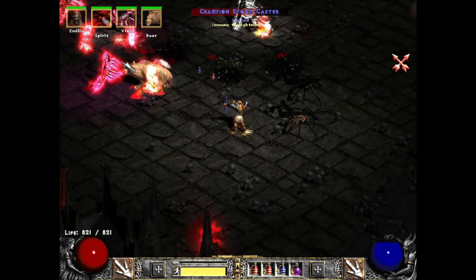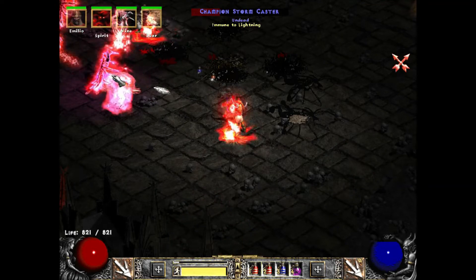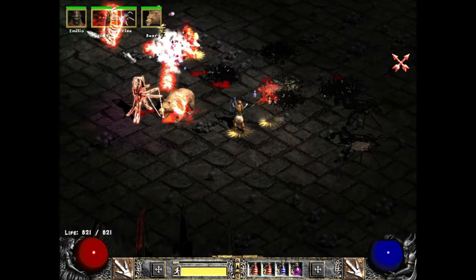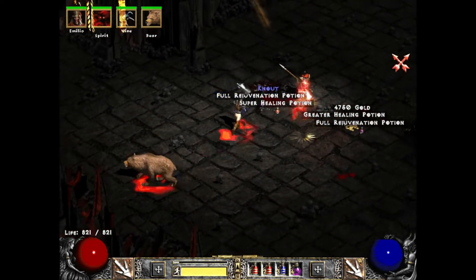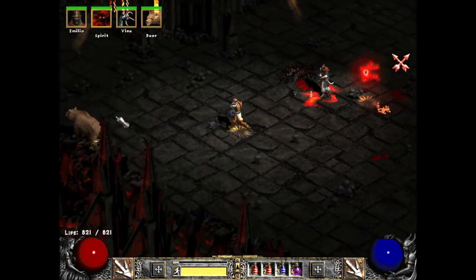I want an Atma's and a Ravenfrost so bad. I want to use the Giant Skull and probably the Beriza - that sounds like a good combo to me.